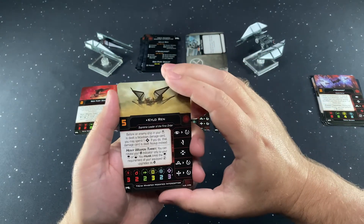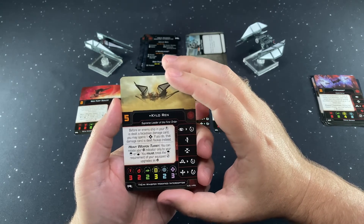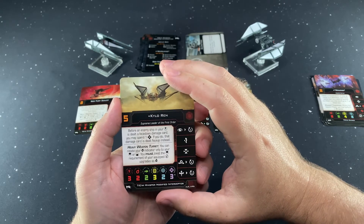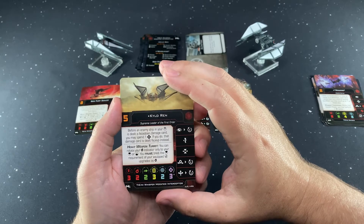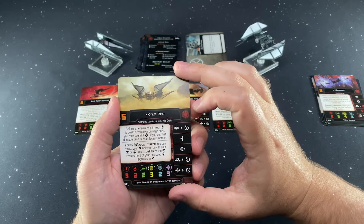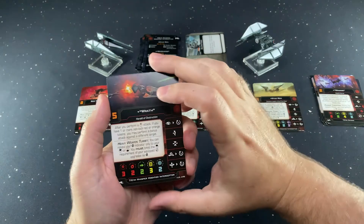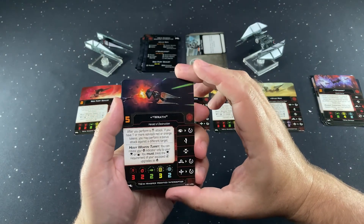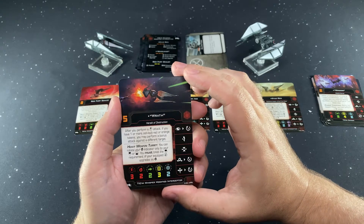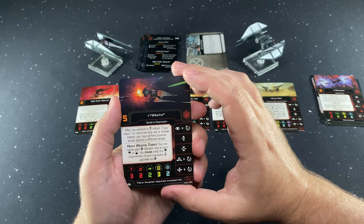Kylo Ren is Limited — before an enemy ship in your bullseye is dealt a face-down damage card, you may spend one force; if you do, the damage card is dealt face-up instead. This comes with three recurring force. Then there's Wrath, also Limited — after you perform a bullseye attack, if you have one or more non-locked red or orange tokens, you may perform a bonus attack against a different target.